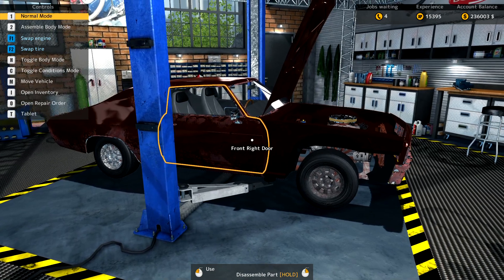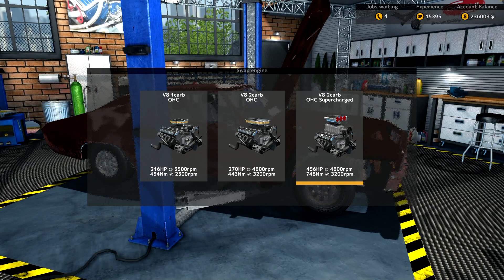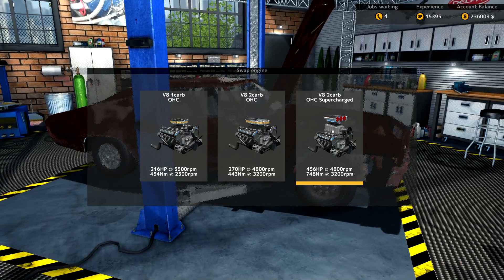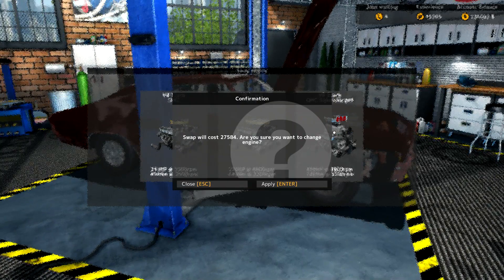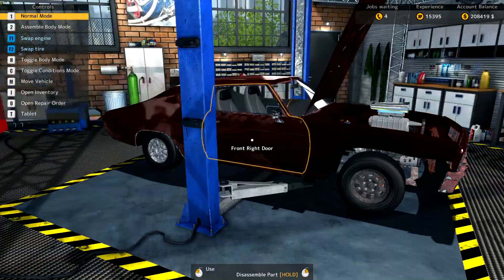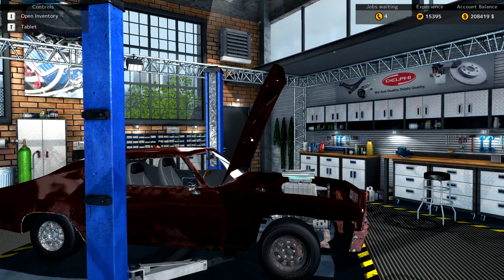I'm going to start by swapping out the engine. I'm going to put a V8 two-carb overhead cam supercharged engine in this thing. It's going to cost me $27,000, but I've got the money, I don't care. There we go — now we're obviously going to need a new hood, so let's take this hood off.